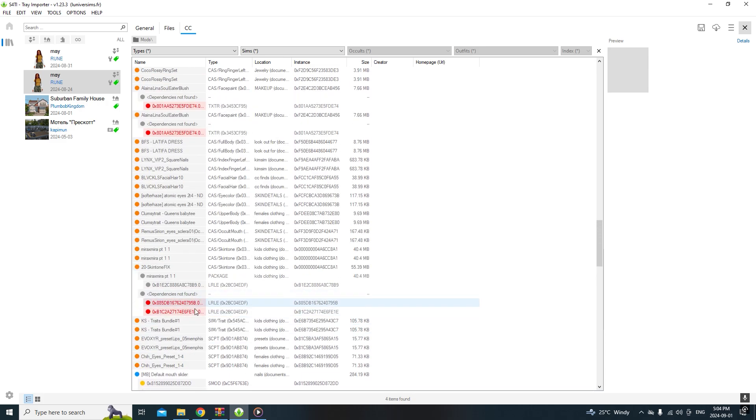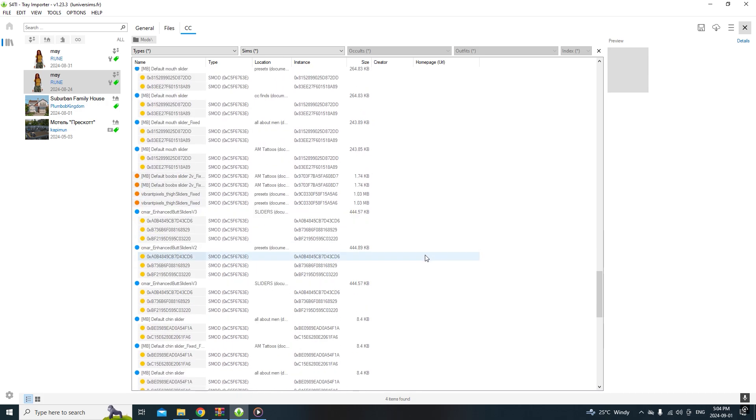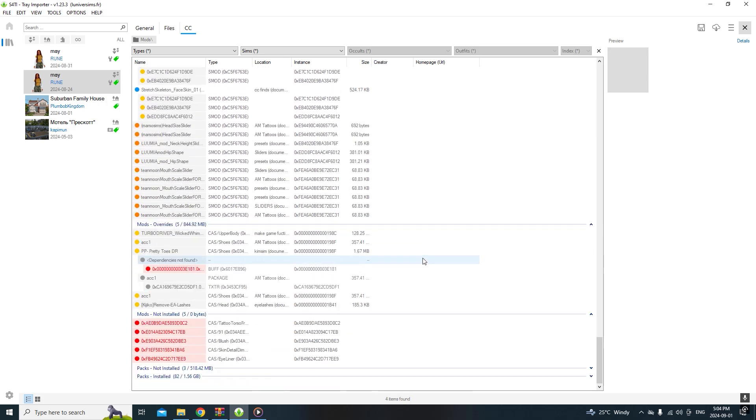I'm not sure what the red stuff means, but it just says 'dependencies not found.' I've already exported her from a previous save that I had.